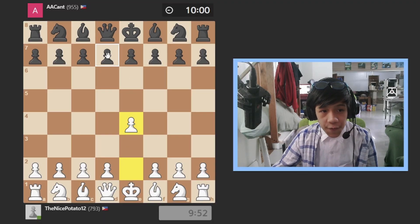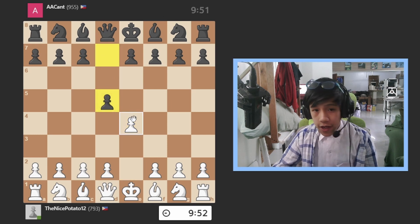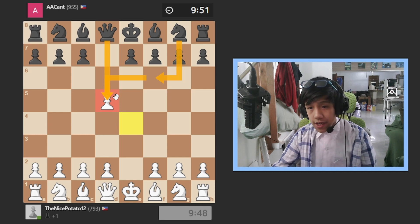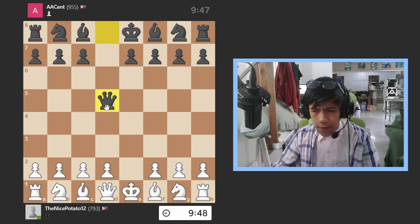So it starts with e4, d5 — the Scandinavian Defense. If I took, he takes and there's a modern variation with a trap, but he does take with the queen.